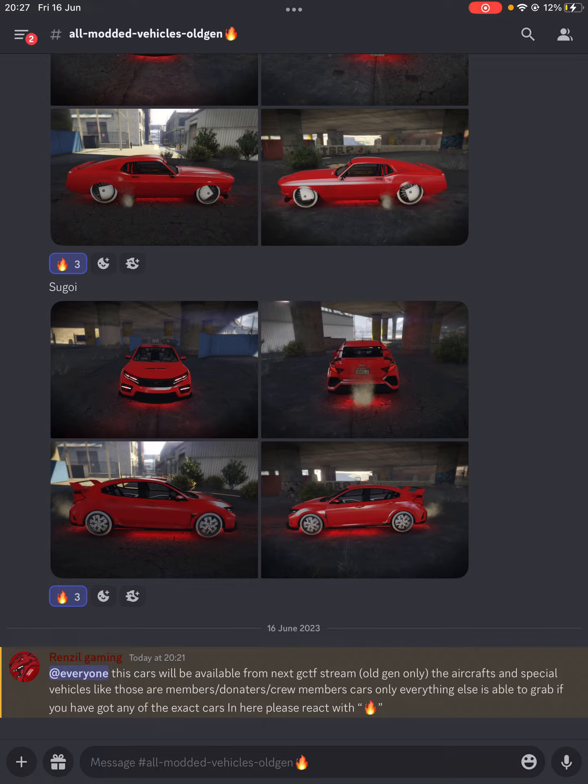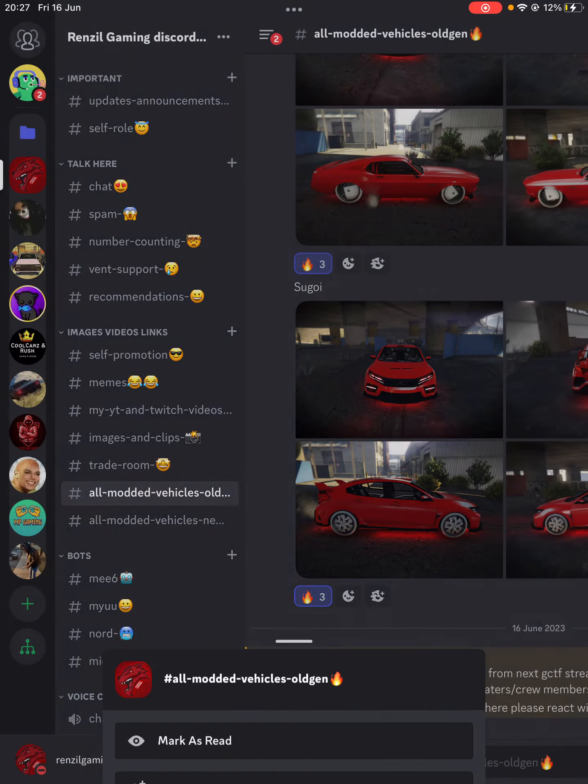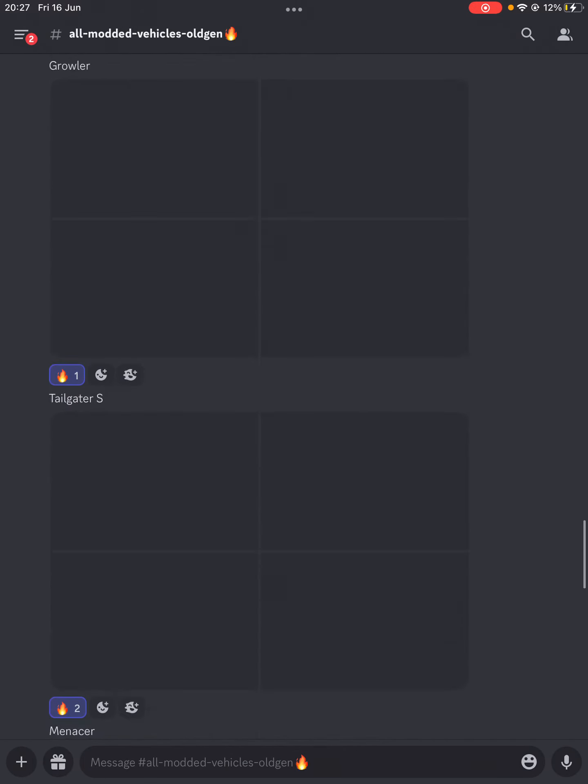To look at my cards, what you need to do is check out my Discord server. My Discord server link will be in the description down below. Once in my Discord, if you scroll down there should be the 'All Modern Vehicles' section. Click on it and it'll say 'All Gen' — if you're on PS4, that's for you.